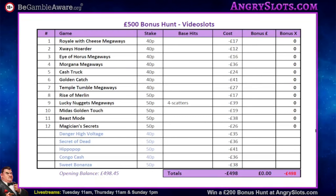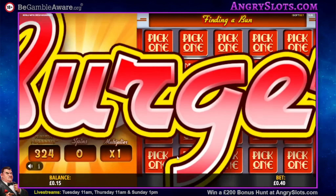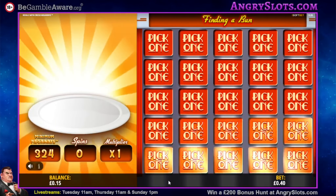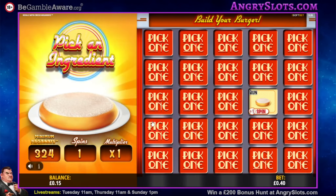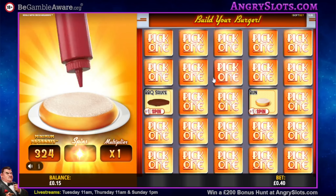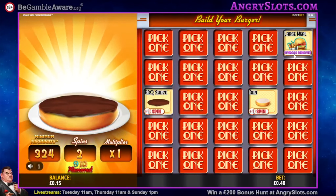First up is Royal with Cheese Megaways. This has actually been all right lately — I brought it off my ban list and it's been performing rightly. It's all in your picks really. We did get a few special symbols last time; symbols removed, I like that — nines and tens away.